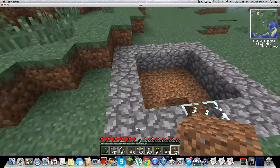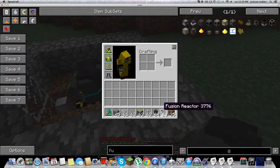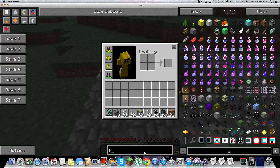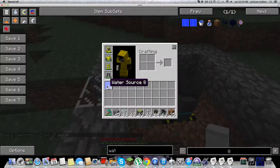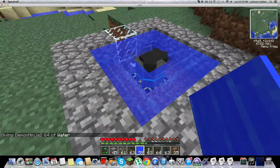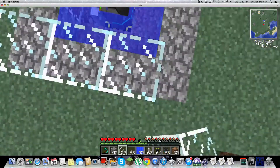The closer the control rod is to the reactor, the less energy it produces; the farther it is, the more energy it produces — so predominantly you want it farther. Just place your fusion reactor, then you want to get your water. I just get water source blocks because they're easier to use for me, then just place it around.